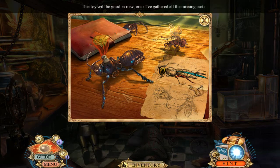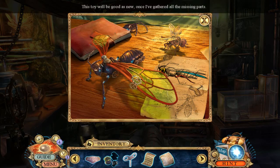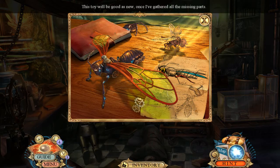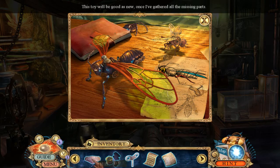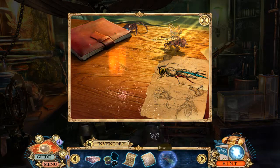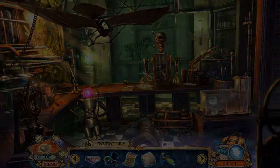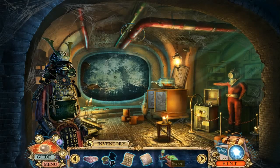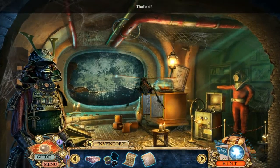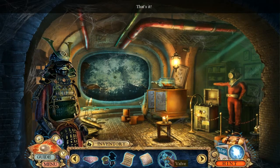Oh hello there — I can give you a wing! This toy will be good as new once I've gathered all the missing parts. What else is missing? A wind-up? Yep, come with me. That's awesome. We're going to take care of this over here — hoping my new friend will get up there. Steampunk insect for the win!